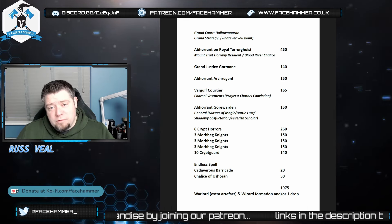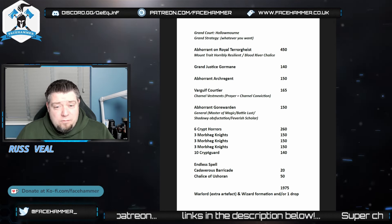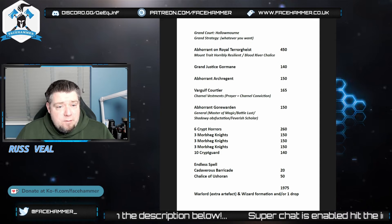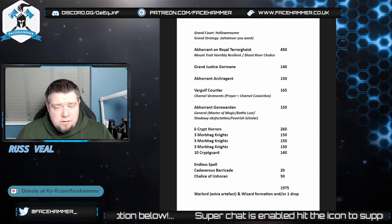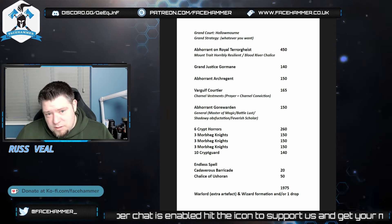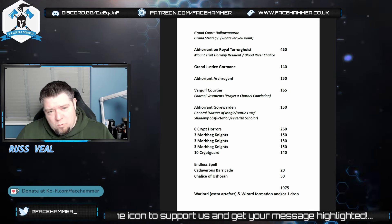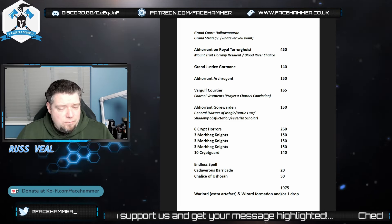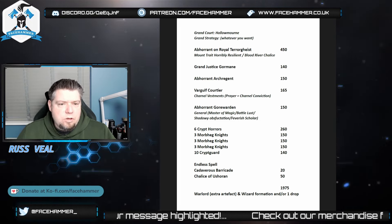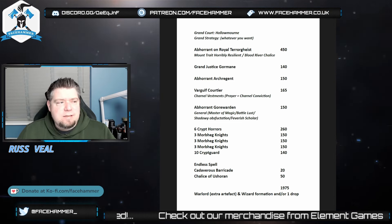Anyway, so the Abhorrant on Royal Terrorgheist - now this is a swappable option. You could go for a Zombie Dragon, you could also go for Ushoran instead - he's 460 points, it's basically a straight swap. You've got some points left over you can swap around bits and bobs. Now there are also different builds for the Terrorgheist. What I've done is a resilient one - you take the heal as 2D3 and then I've given him the Blood-crimson Chalice so I can heal 2D3 in my opponent's hero phase, making him quite hard to kill.